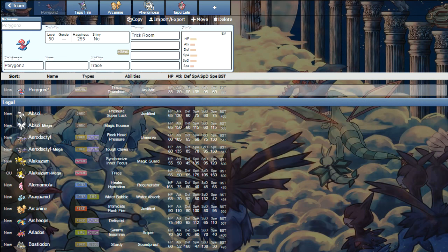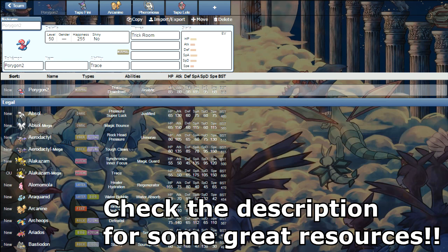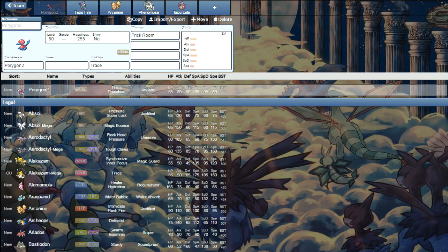What is going on guys? Nipsey bringing you a VGC 2017 Team Builder Guide. This guide isn't going to go crazy in-depth with certain team strategies, combos, and cores. Basically this guide is going to tell you some common threats, some common niche mons, the essentials to have on your team, and basically things to look out for in the VGC 2017 meta.